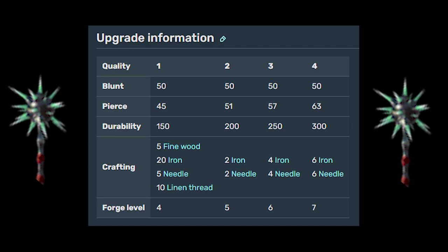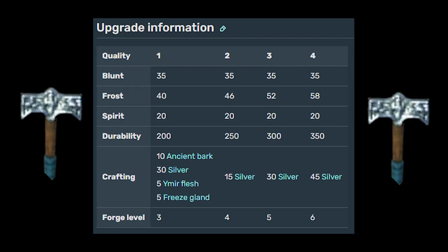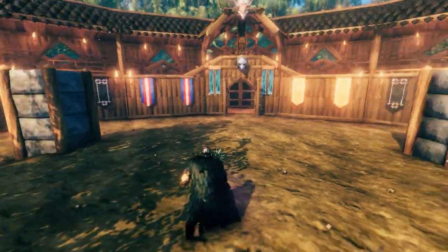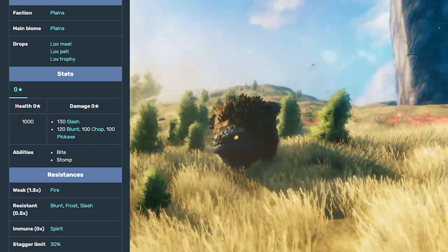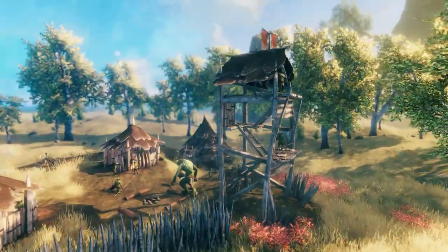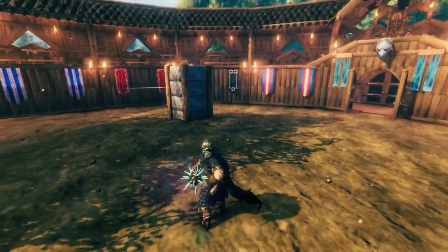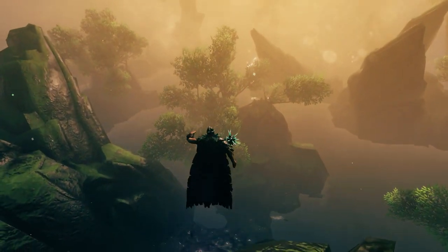It only takes a total of 32 iron to get this weapon to its max level. 32 iron to max it out is practically nothing compared to the 80 black metal it takes to max out the black metal sword, the 120 black metal for the black metal atgeir, or even the 120 silver required to max out the Frostner. And yet, despite the porcupine's low comparative resource requirements, it still hits hard and is a very effective weapon against enemies in the plains especially. While lox are resistant to blunt, frost, and slash damage, they're not resistant to piercing damage. So if you're lox hunting, maybe take a spear, but the porcupine won't be a slouch with its 63 pierce damage at max level. Fuelings in any of their forms aren't resistant to anything, so the pokeboy will do just fine there.